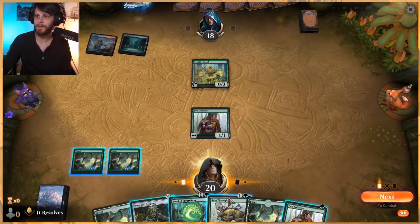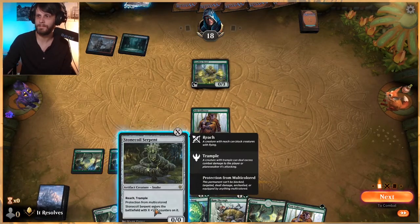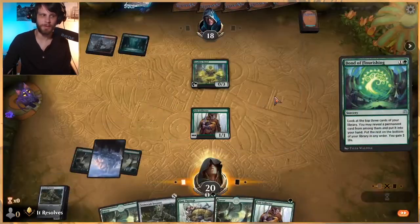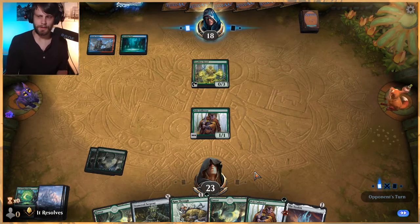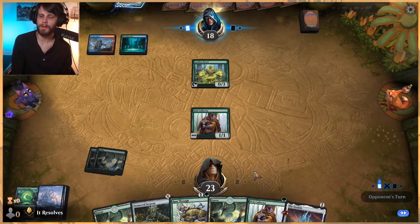Let's just cast Bond of Flourishing here, and then we'll take an Ozolith. I think passing with Ozolith is the right call here — next turn we'll see what we end up doing. Ozolith is a really good card to have on the field early.